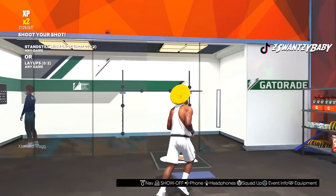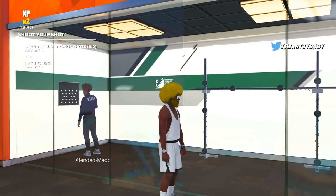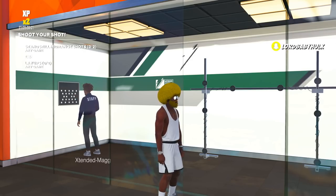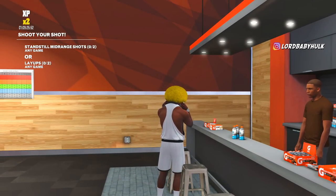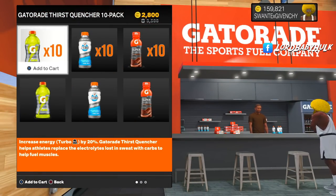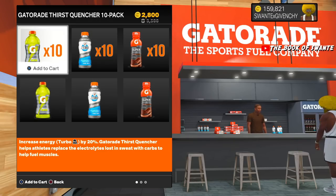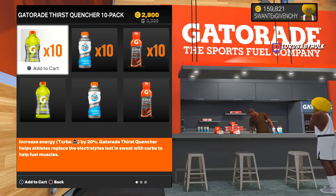This drill right here — you want to complete it and it's going to get you 25% off for Gatorade. I'm on current gen right now, but you can see the discount. If you didn't know, stamina relates to your jump shooting a lot. The less stamina you have, the slower your jump shot is. If people close out real quick on you, your jump shot speed increases by like 30, they say.